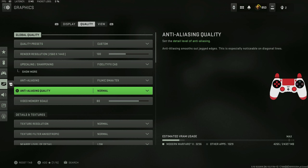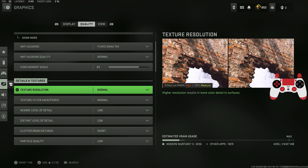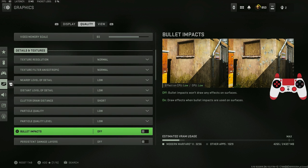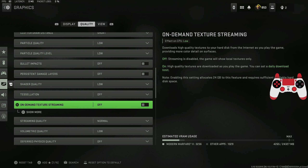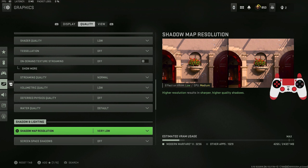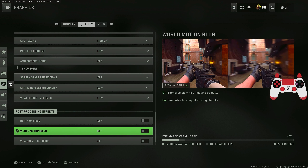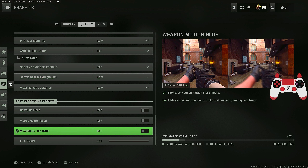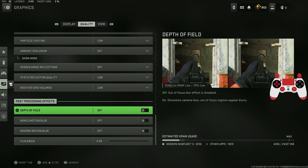Anti-aliasing is set to SMAA T2X at default, with anti-aliasing quality set to normal. For details and textures, everything is set to normal or low — you don't need settings cranked high, especially if you want more frames. For post-processing effects, make sure depth of field is off because it will make the game blurry at certain ranges.